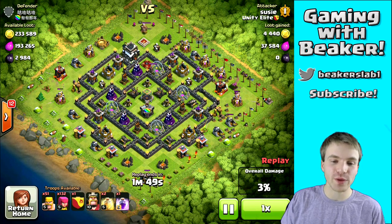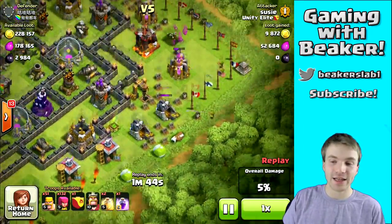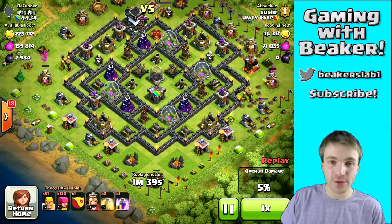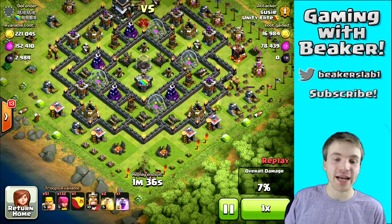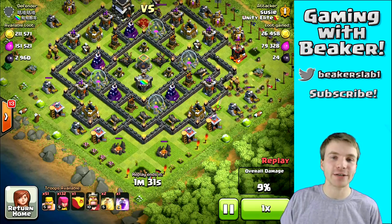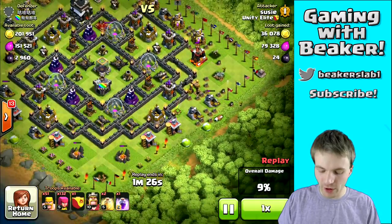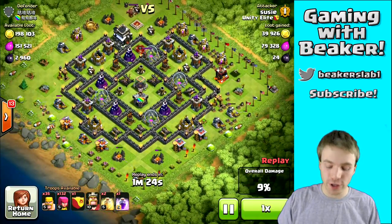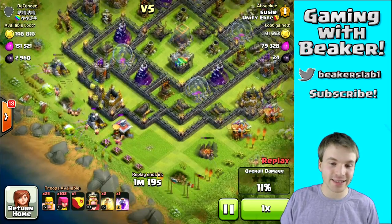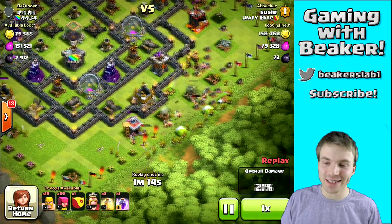First things first, we are always going to snipe any buildings that are free and easy to take — usually in the corners is where you're going to look first. I'm going to get up to about eight or nine percent and then start the raid. As with any barch raid, I'm going to break the base into four parts: this is a part right here, this is a part right here, and so on. You're going to drop about a quarter of your barbs and a quarter of your archers on each side — it's that simple.